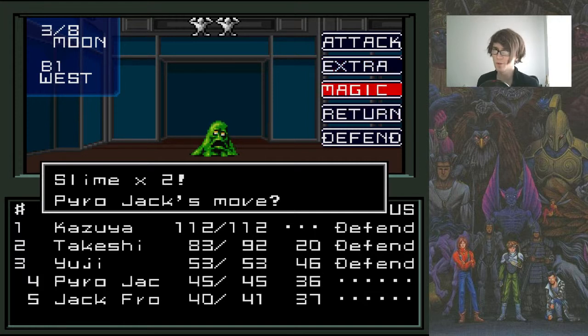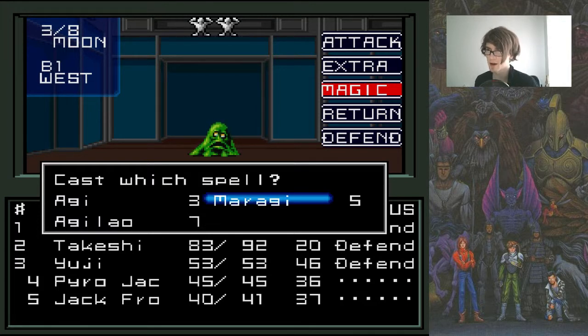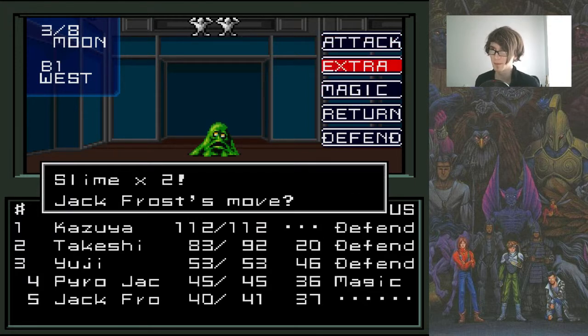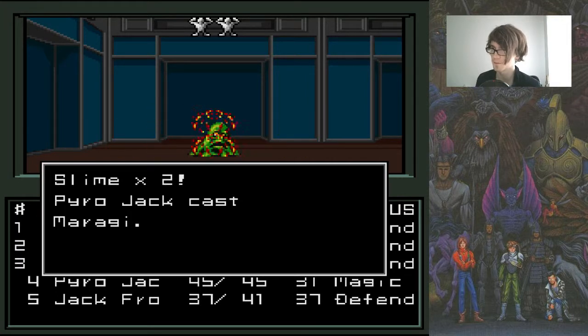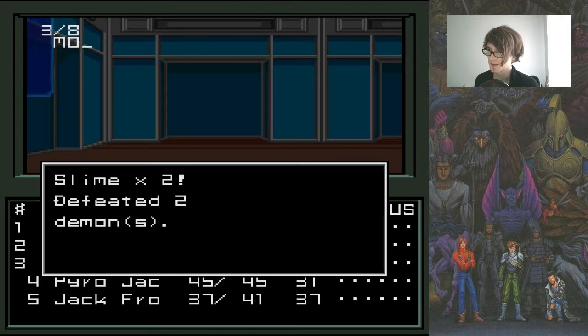Let's defend. I think we can't actually talk to the slimes — I think you can fuse them, actually. Maybe we should try that. They don't take a lot of damage and do some decent damage. Agi costs 3 and Maragi costs 5, so I'm going to pick Maragi because I would need 2 Agi which results in 6. Basic math. Slime reached out — Jack Frost took 3 damage. Alright, murdered the slimes.